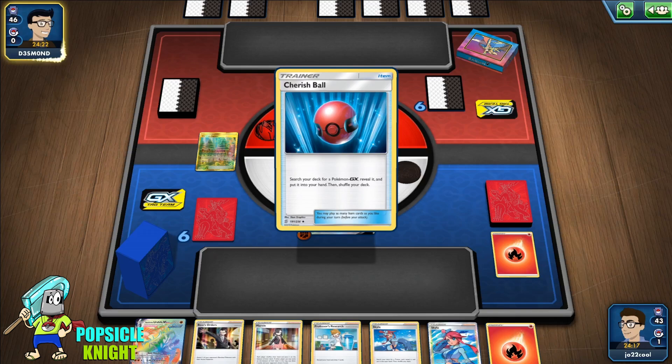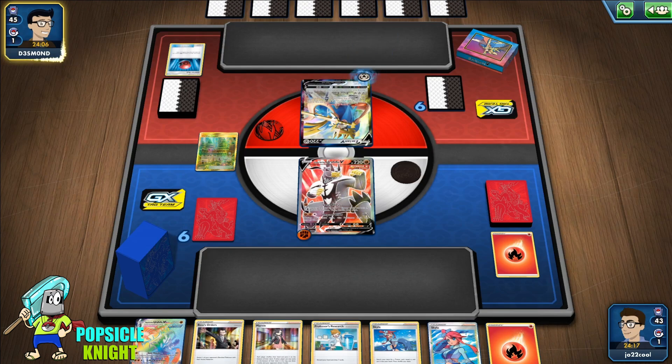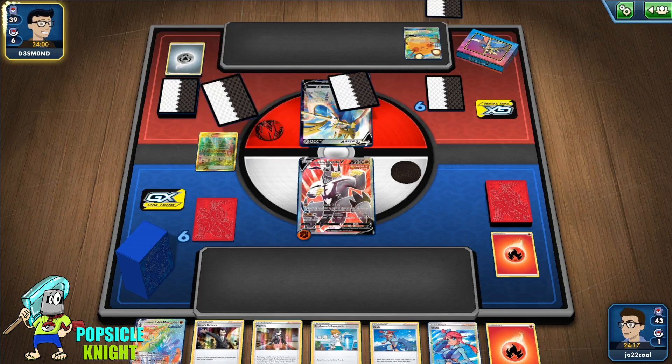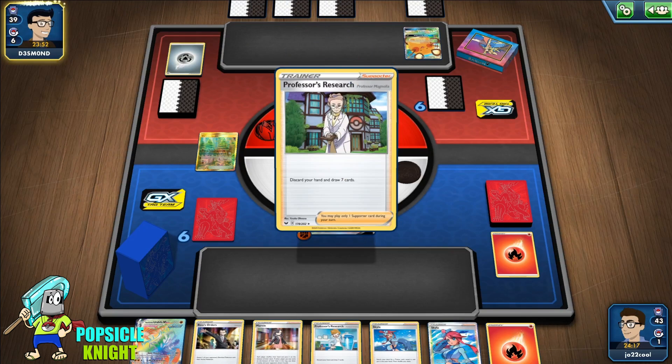We have a few Supporter cards in hand — Professor's Research is going to discard a lot of our other Supporters, which is not good, and it's going to discard the Rapid Strike VMAX, which is also not good. Marnie is probably our best option, or Skyla to get Quick Ball so we can start setting up Colossal. It's a Zacian V deck — typical speedy, very fast-paced deck.